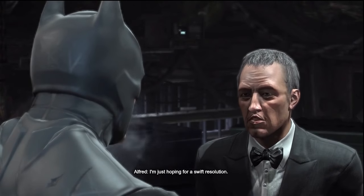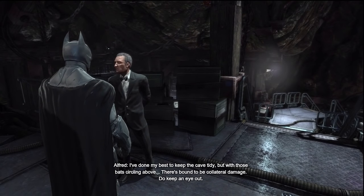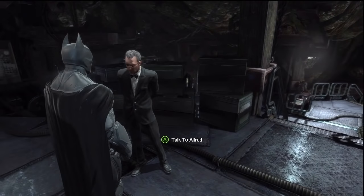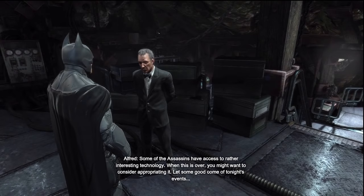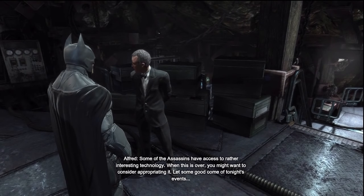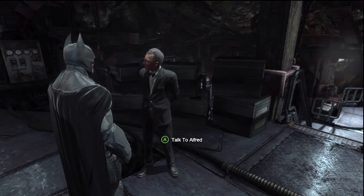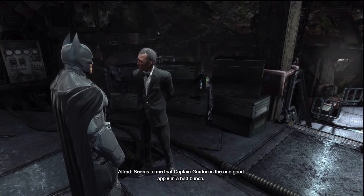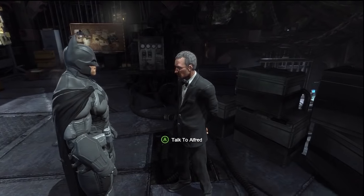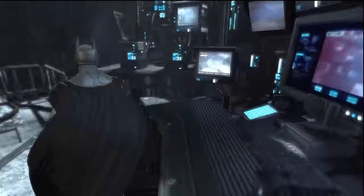Alfred asks if anything's on Batman's mind; Batman says he's just hoping for a swift resolution. Alfred mentions the bats circling above may cause some collateral damage. He also suggests that after this is over, Batman might want to appropriate some of the assassins' interesting technology. Alfred comments that Captain Gordon seems to be the one good apple in a bad bunch. Alfred seems to be stuck on repeat, so it's time to get moving.